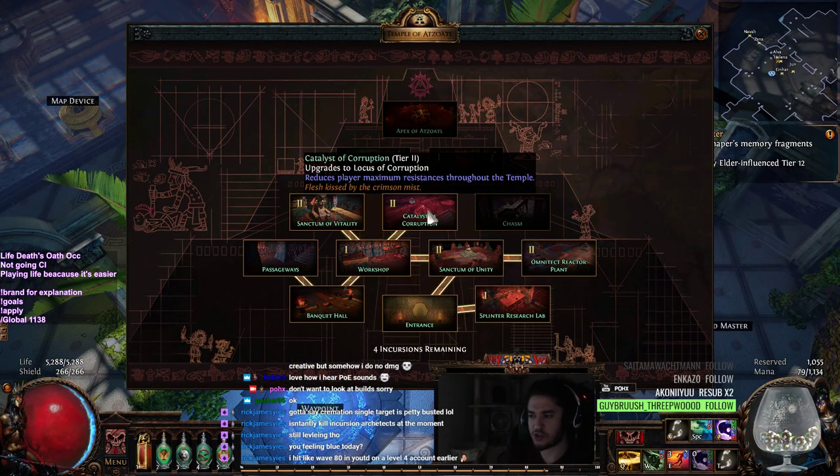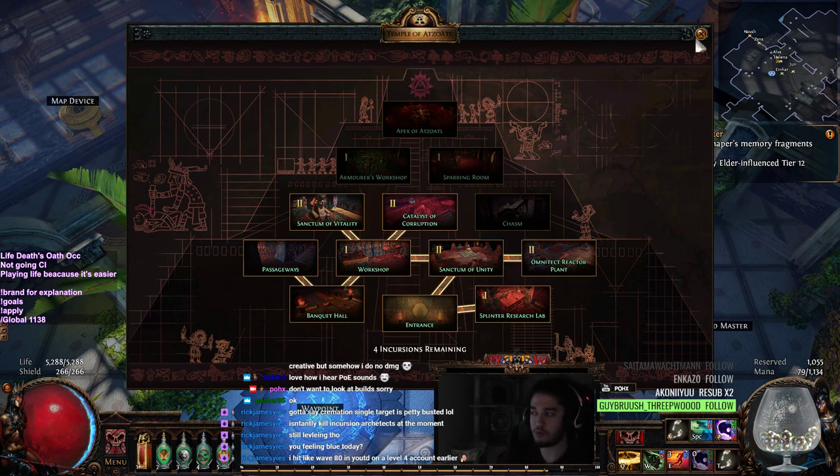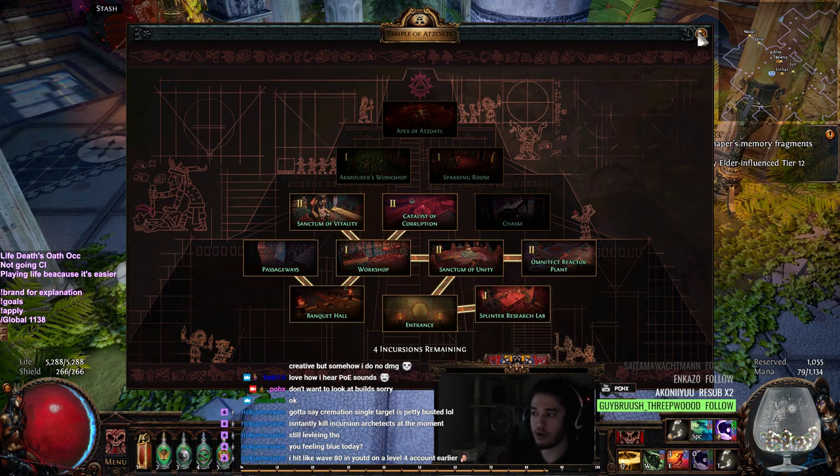There is, for example, doing the temple and getting tier three corruption, then double corrupting it for a chance at six white sockets. The reason why I don't like that method is one, I'm playing like solo self found slash group found, so there's only one Death's Oath that I have. And two, if you do that and it breaks, then it's gone. And if you do it and it blows up, then it's also gone.